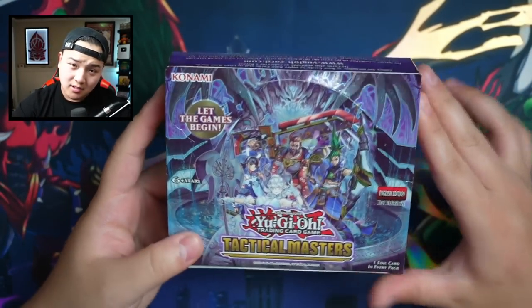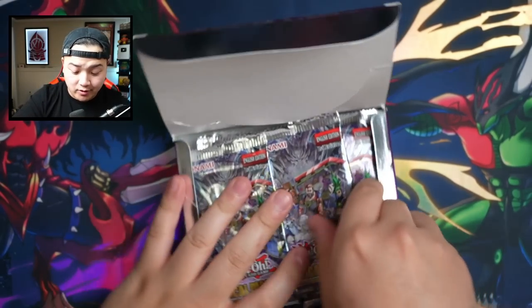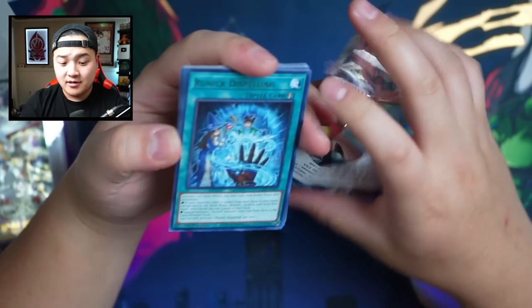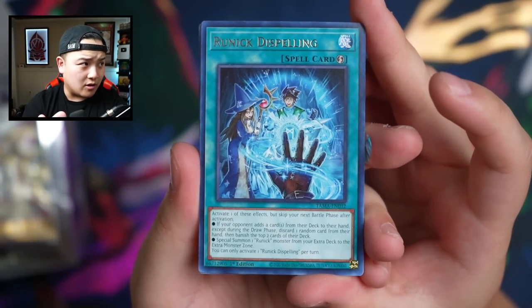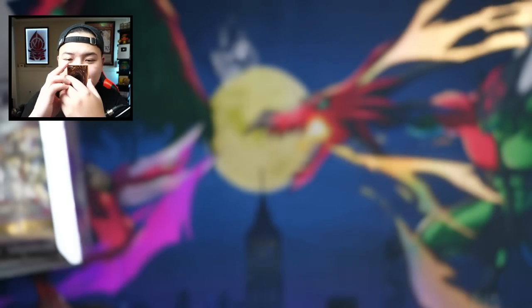You know what the best part about new booster boxes is — you already know the answer to that. Oh, that smells amazing! Holy smokes. First booster pack of Tactical Masters — here we go! So it's like Genesis Impact where all cards are rares. Also right here: the new Runic archetype — absolutely insane.